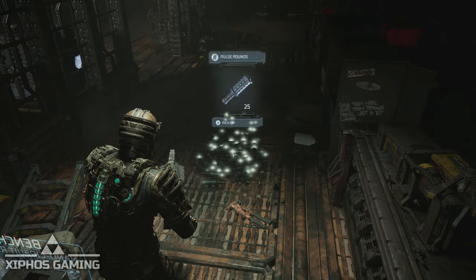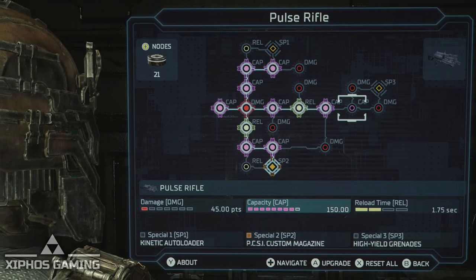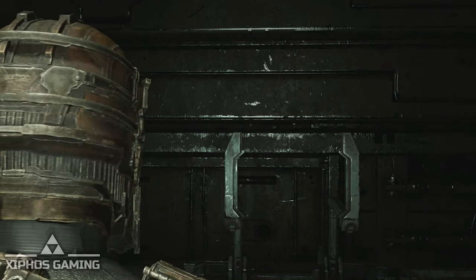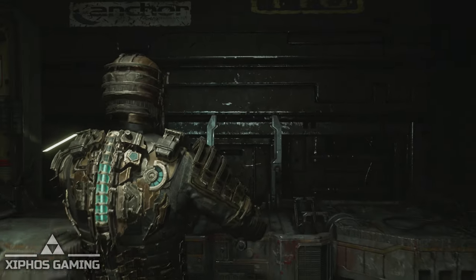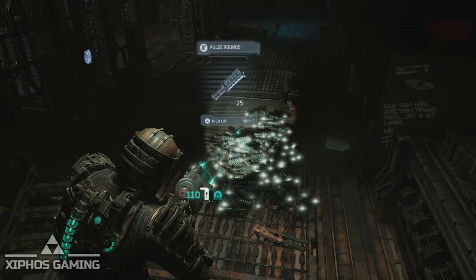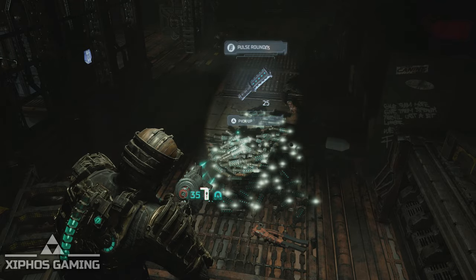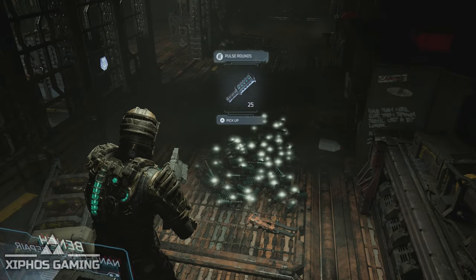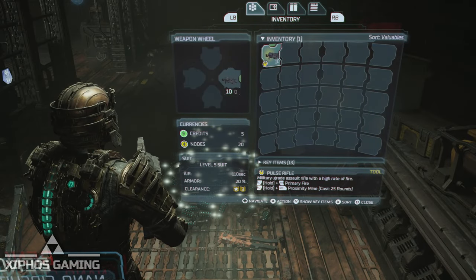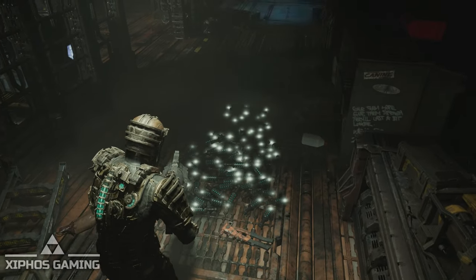I'm going to skip forward to me having done this all over again and we'll see how much money we get out of this. We're on the last upgrade once again, and I'm going to empty this out, then start picking everything up. We're empty — and let's see how many credits we have. We have five credits and all of this ammo space. Let's see how much we get.